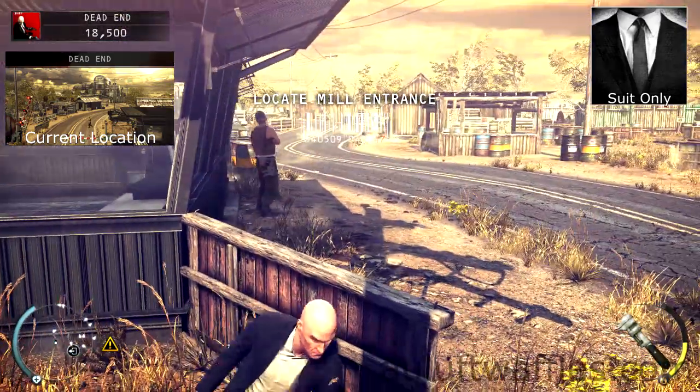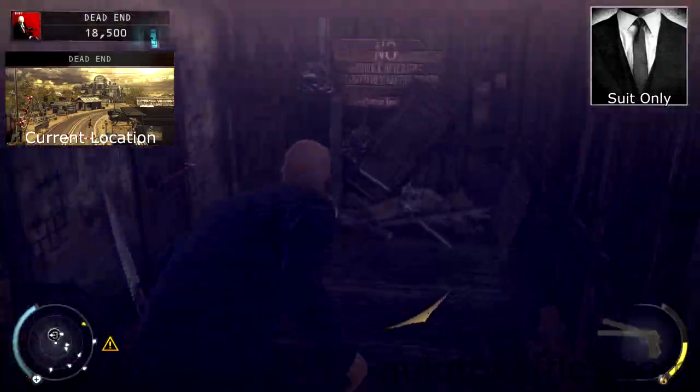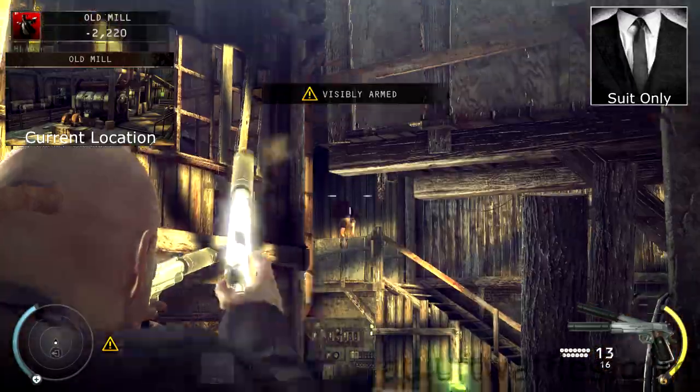Pick up the wrench and get out of the second security station through the other window. Throw the wrench to the left of the guard standing in front of the second security station, then you can sneak to the exit of dead end. In the old mill there are only three guards which you can easily shoot.